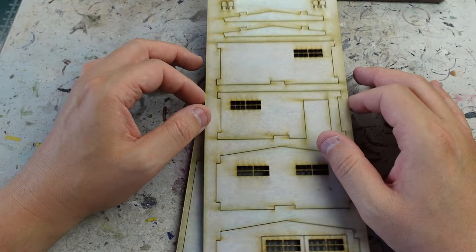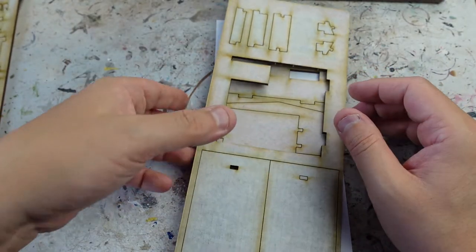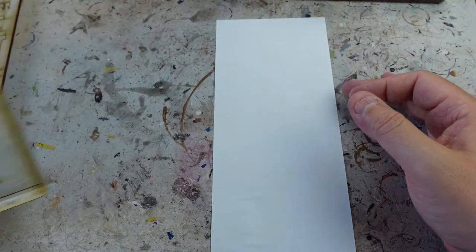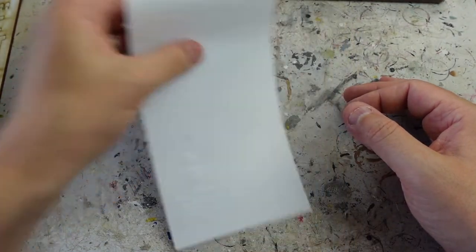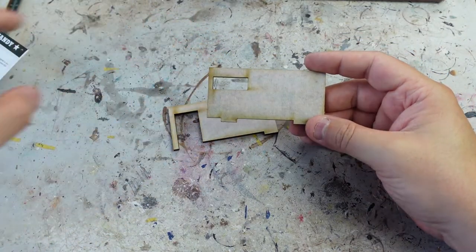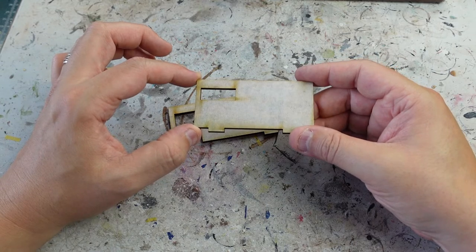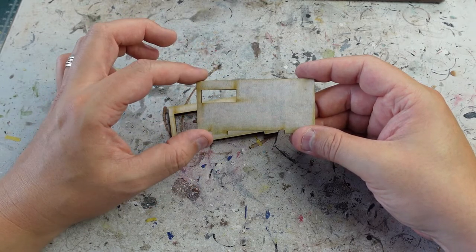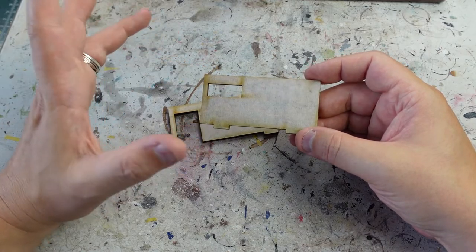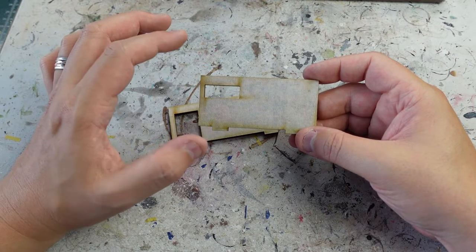If you've built MDF terrain before you'll be familiar with this — you get your laser-cut sheets, and these are especially fine with lots of detailed cuts giving them great character. This particular one consists of three sheets. Now, if there's a hard part to this style of terrain, it is removing the protective layers. Because this is over the painted side of the terrain, if you tear at it with a lot of enthusiasm and absolutely no chill, you have a reasonable chance of peeling off the detail and colour underneath. So it's worth taking your time with this.